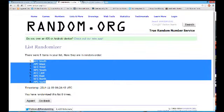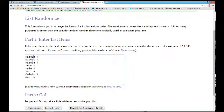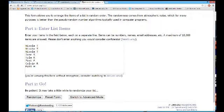We'll jump back over and randomize the spot holders. We have Nicole T for three — that's actually Heath — John S for one, Kyle R for one, Paul F for one, Colvin R for one, and Matt H for one. Here we go. Eight times.